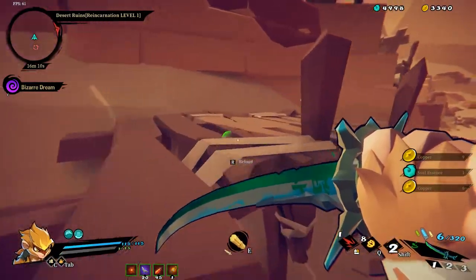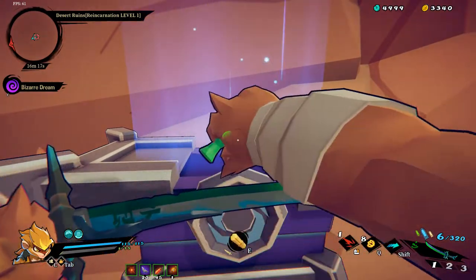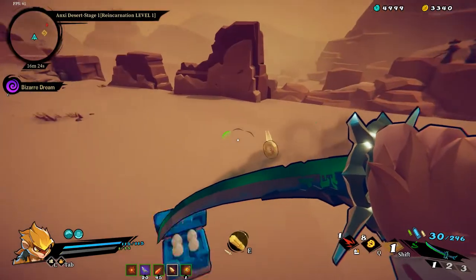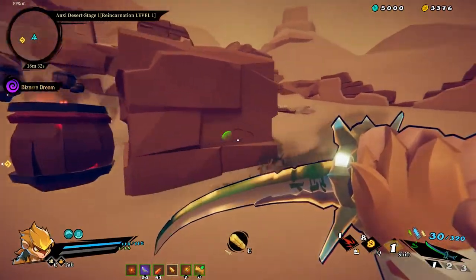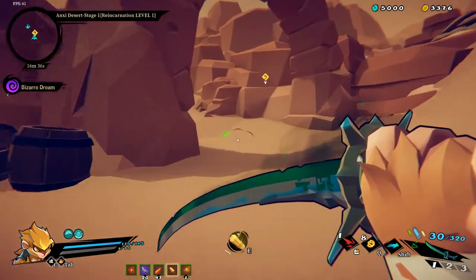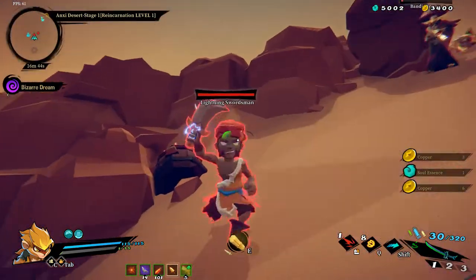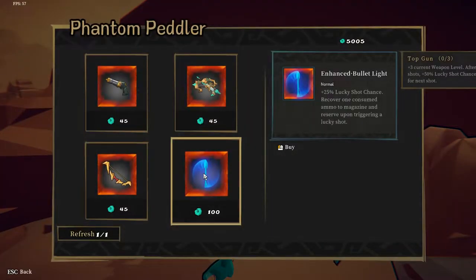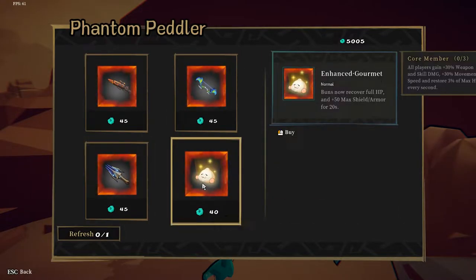Preemptive strike - damage if your magazine is full, which is really good with a sword because my magazine is pretty much always full. What's this guy got for me? Enhance gourmet - buns now recover full HP and plus 50 max armor and shield for 20 seconds. That's not bad. I'll take that.